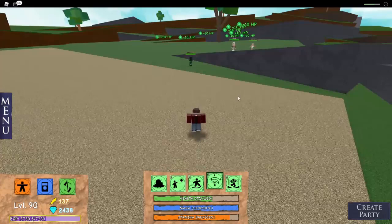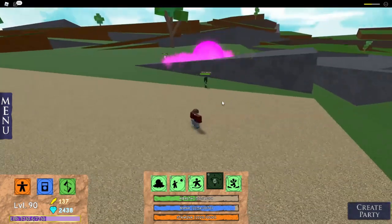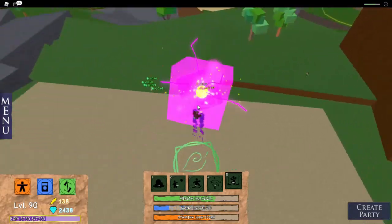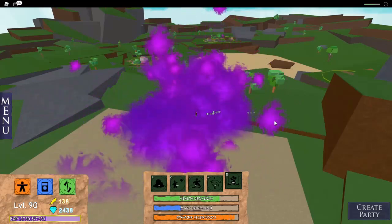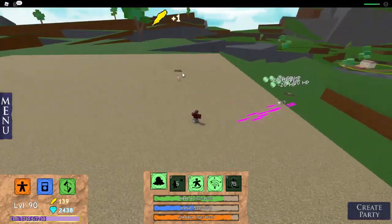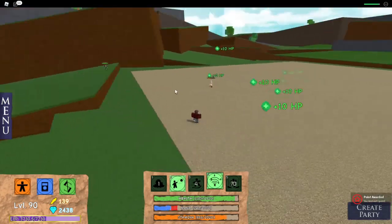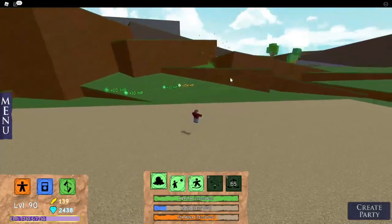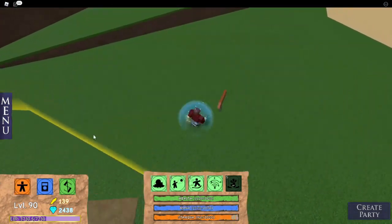Next power is Leaf Storm. This basically creates a tornado of leaves and shoots it at people, and the people will fly up and then jump down. The next is the ultimate, called Poison Bomb Barrage. You basically shoot these little tiny purple spheres at people, and those specific spheres stun the target and make them stay still until the ultimate is officially over, which is super cool. And that is all for the beginner's powers.